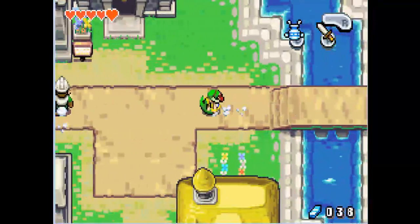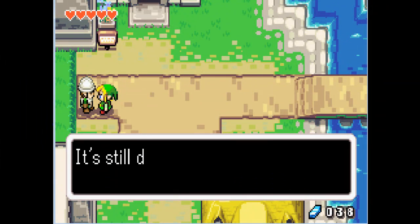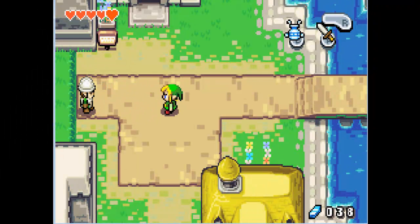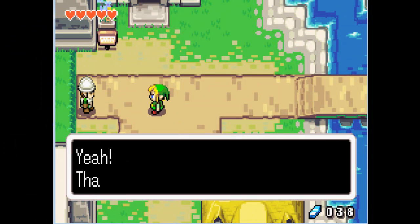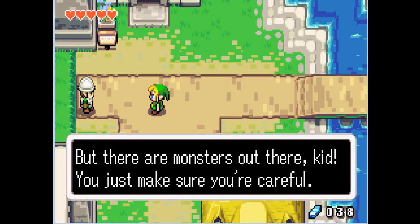Go over the bridge and this guy will not let you go. "Oh ho, so you learned the spin attack? It's still dangerous, but maybe you can handle it." So we're gonna show him the spin attack — we're gonna blow him out of the way and suck him in the jar. Boom. Yeah, that's the one. "But there are monsters out there, kid. Just make sure you're careful."